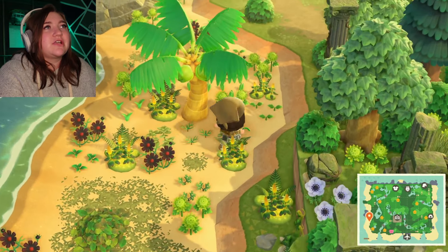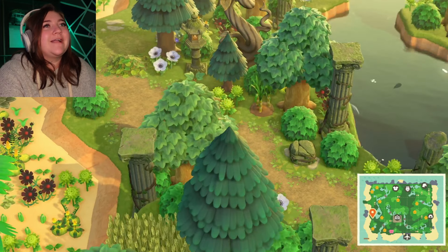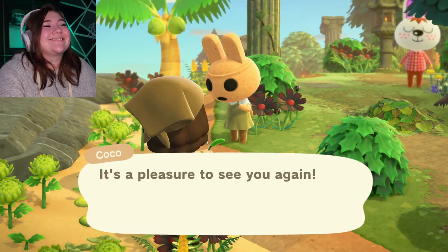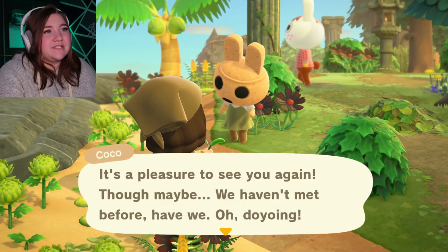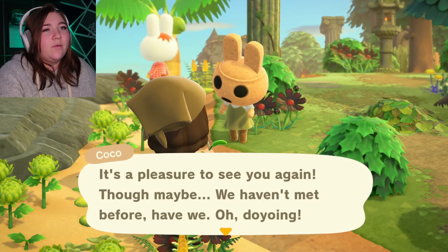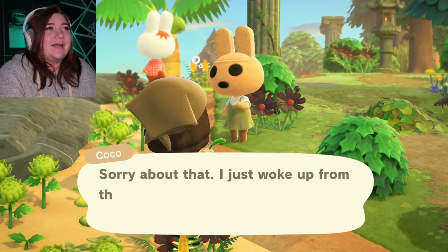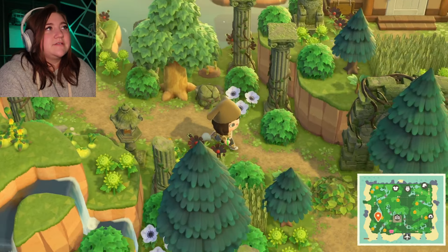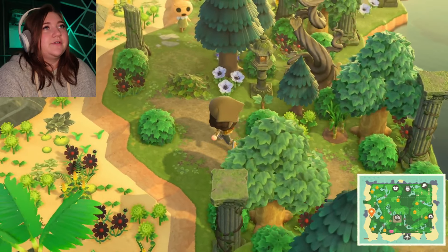Who's in here? Whoa, it's green in here as well — they really just covered the beach, didn't they? Oh my god, they have Coco! I want Coco so bad. It's a pleasure to see you again — or maybe we haven't met before. I love Coco, I need Coco on my island like badly. This is all so beautiful — beautiful, 10 out of 10 for scenery.